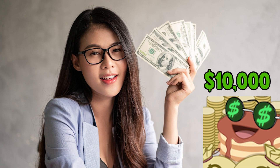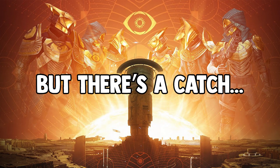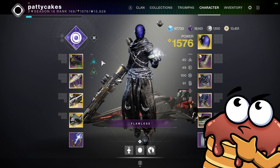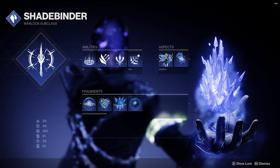Someone offers you $10,000 if you can go flawless this weekend on your first attempt in Trials of Osiris, but there's a catch: you have to play Warlock. What class are you going to pick to guarantee the win? Top tree Dawnblade? Arc Warlock with a Stag Rift? Maybe some crazy OP stasis build?